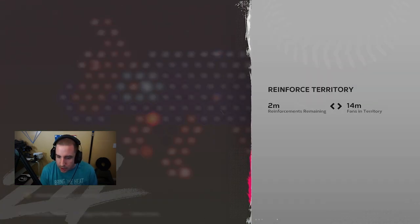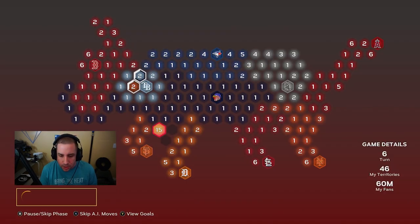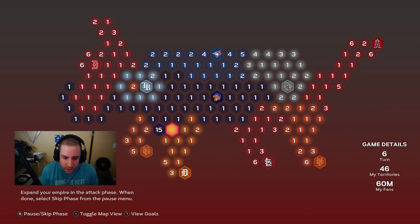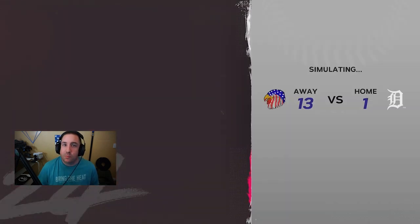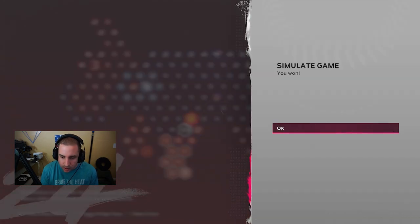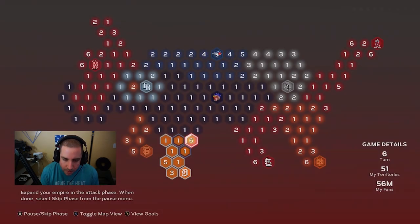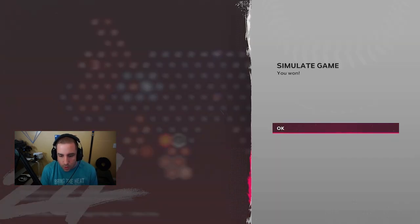We've got some gaps down here — 16 fans to start. Let's fill in these gaps. We get another hidden reward: 500 stubs! Once we get through the nitty gritty of this, it becomes just playing games and repeating. The first part is probably the most crucial and time-consuming — going through all these territories, making sure we're doing what we need to do to take over the map.